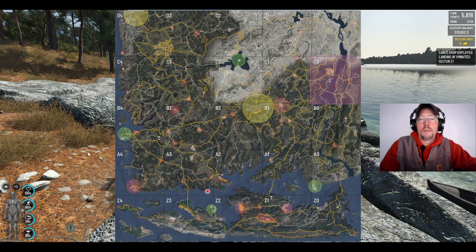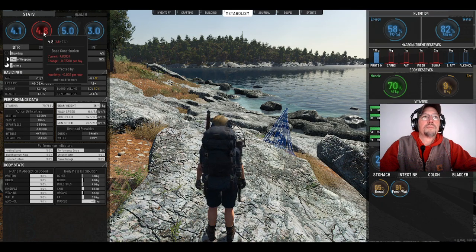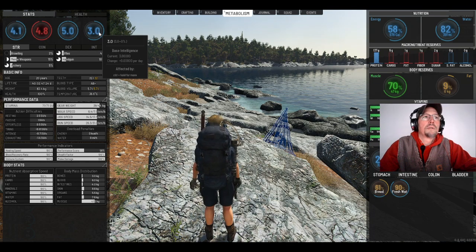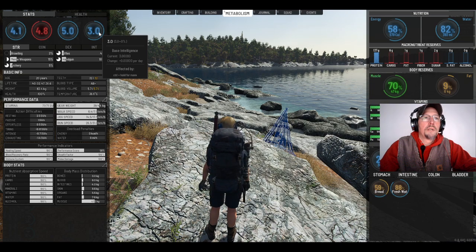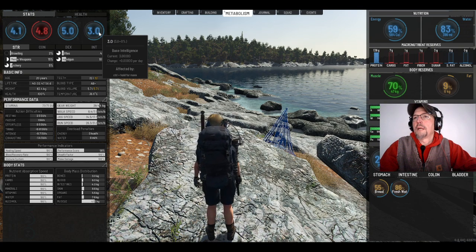Let's take a look at the metabolism. 4.1 strength, 4.8 constitution — almost 4.9. I ruined that by doing a lot of boating. 5.0 dex, 3.0 intelligence on this character. Still 44 carry weight, 71 stamina, 31.8 run speed, 56% performance score, 47.2 muscle, 7.6 on the total body fat. Pretty good on the protein.